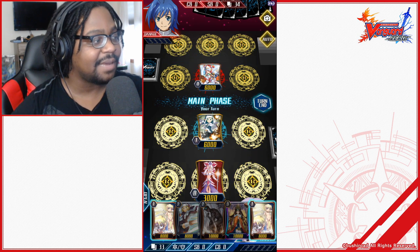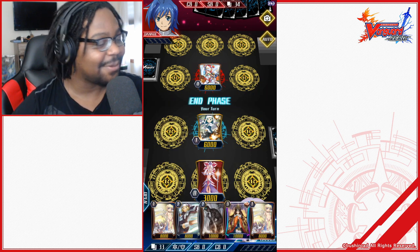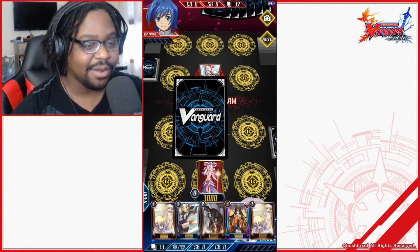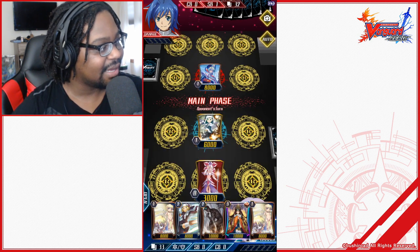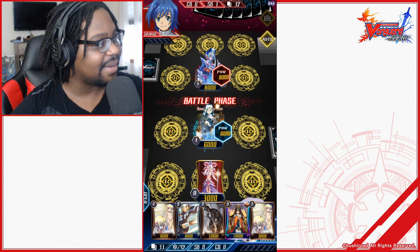Since it's the first turn I can't attack, so I'll pass. I could play extra cards, but on the first turn that doesn't really serve any purpose — we need those for later. We end the turn and pass, and because it's story mode there's a little dialogue between the characters. Our opponent rides.